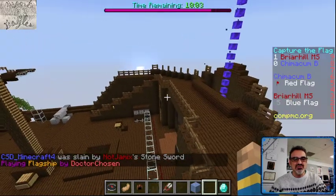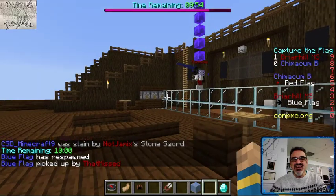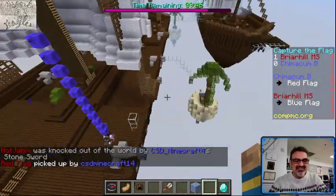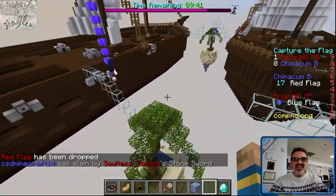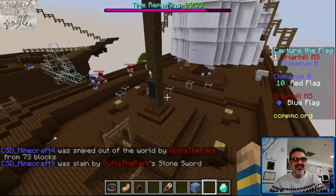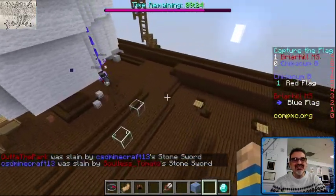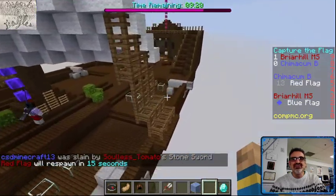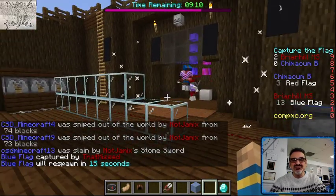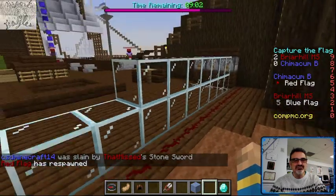This match is really important because if Briar Hill wins this match, they win the game. Whoa, I just saw one go right in there — he's got the flag again. Where's our defense, Chimicum? Briar Hill is taking your flag for the second time. There's nobody there — are you at least on their ship? They're coming in with their second flag. I see a bunch of red Briar Hill, I see one blue Chimicum. Briar Hill could get a second point here with nine minutes 20 seconds remaining. He's bringing it in for another point — that's how you gain a point, folks. Their flag is there, and if you bring in the enemy flag when your flag's in your flag room, you've got yourself a point.